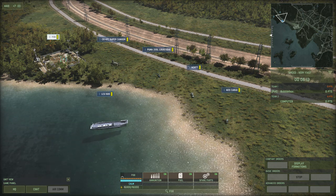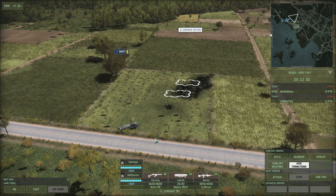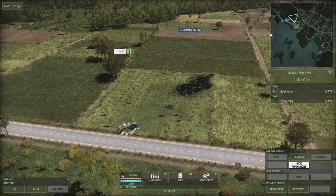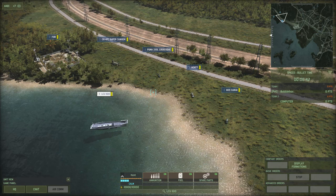A supply helicopter must land in order to resupply units around it. Resupply occurs automatically when a friendly unit finds itself in range of the supplying unit, shown by a yellow circle. Resupply costs resources, represented by a yellow gauge next to the supply unit's name. You can manually deactivate one, two, or all of the different types of supplies — for example, turning off refueling or repairs and just keeping ammo resupply — to better manage your resources.